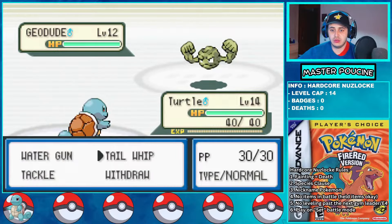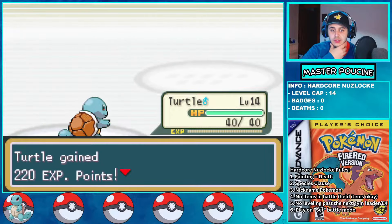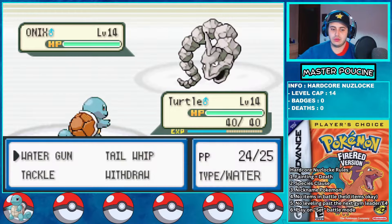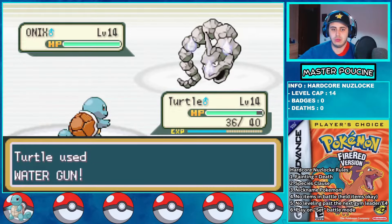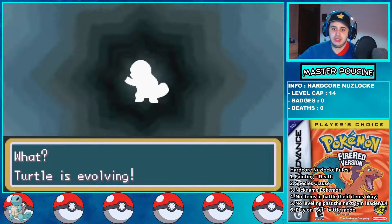The plan is simple: use Water Gun and defeat the Geodude. Geodude and Onix are 4 times weak to water, so it's an easy first gym. Onix outspeeds and hits me with a very weak Tackle before I kill him with Water Gun. After that, Turtle evolved into a bigger turtle — Wartortle.